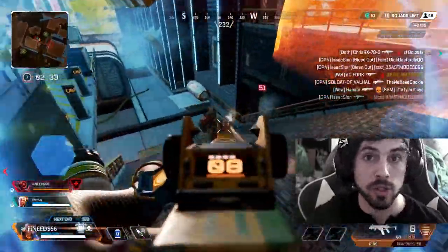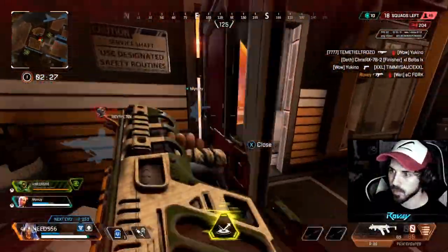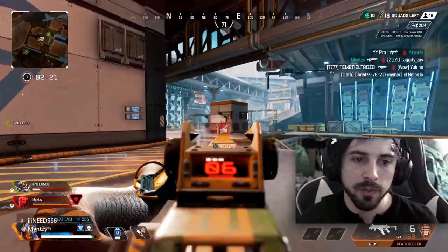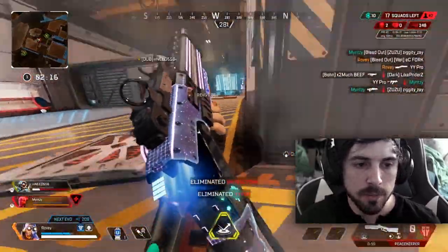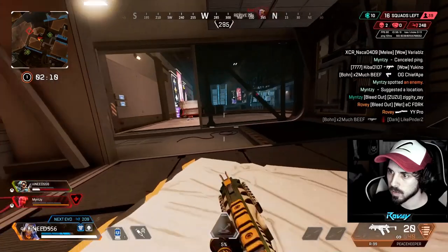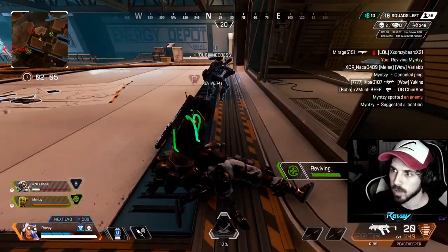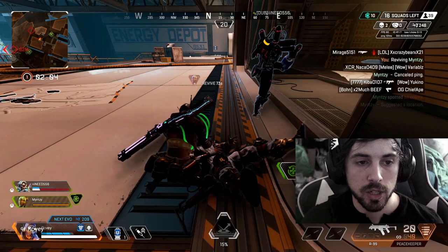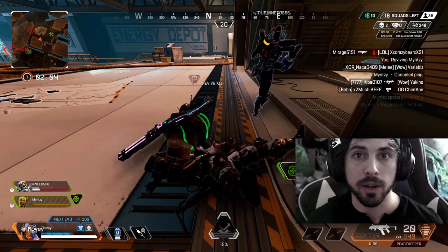My teammates go down and there's still three enemies. This is also a very early game fight, so a lot of the stuff that happens is pretty accelerated. Cover the door, cover the door. It's pretty important to be adaptable in these situations, and the reason I say adaptable is because you want to have a plan A and plan B at all times.